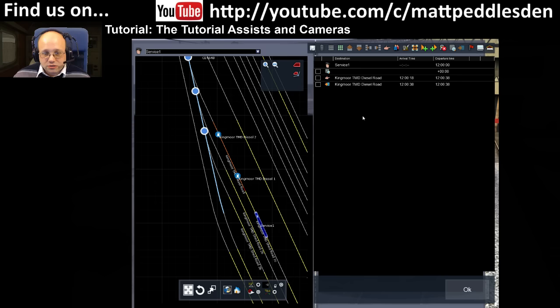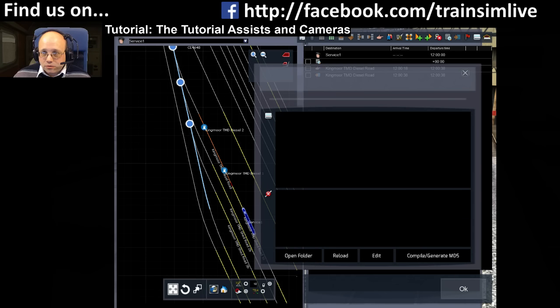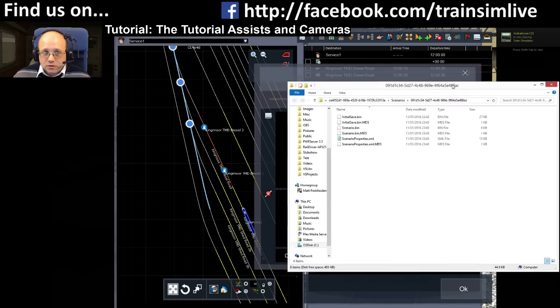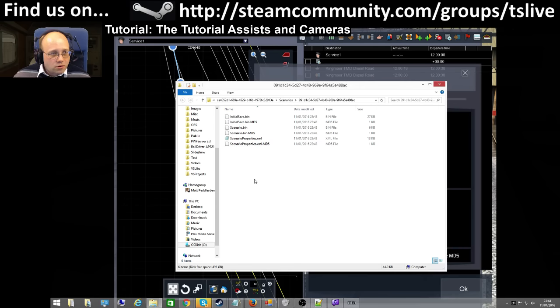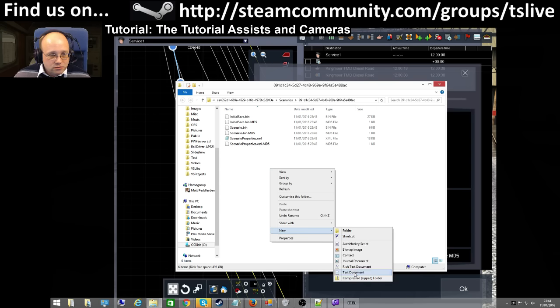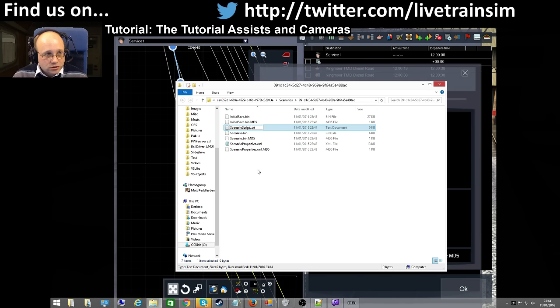We'll add some more trigger instructions as we want to do more steps to the sequence. You do the script button, hit open folder, and then I switch to the other screen. Now we go right-click, new text document, and we say scenario_script.lua.